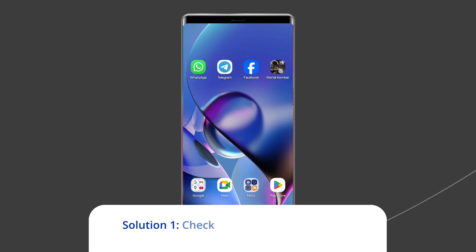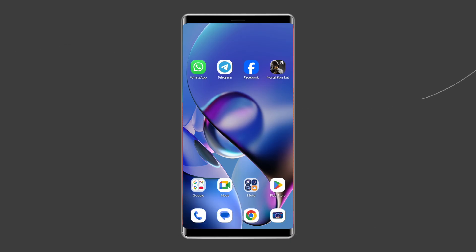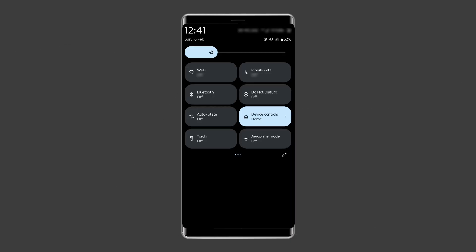Solution 1: Check your internet connection. If your internet connection is disturbed or continuously fluctuating, then this can generate this error. So ensure that your device is connected to a strong internet while playing the Mortal Kombat mobile game. To do so, turn off and turn on the mobile data, switch from mobile data to the Wi-Fi connection, and enable and disable the airplane mode.